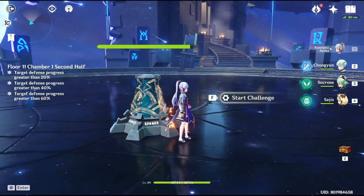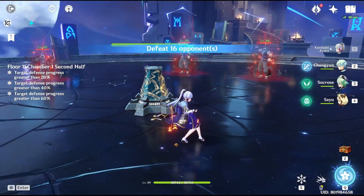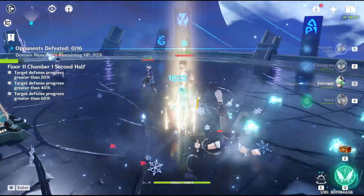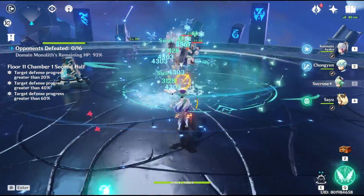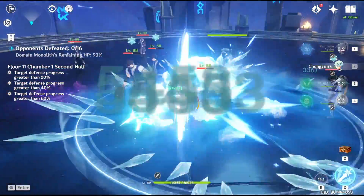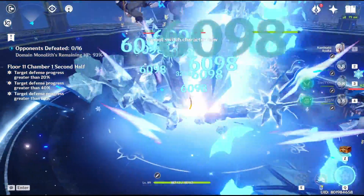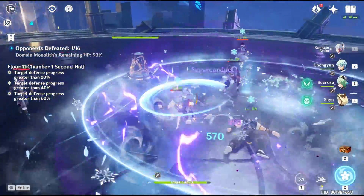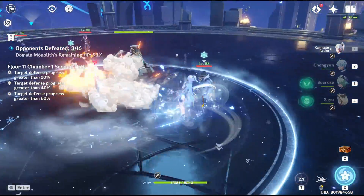Now we come to chamber 1 second half. The first wave we'll be dealing with is a bunch of thieves. Your attention should focus on the big guy — he will be the one focusing on the monolith. Doing so will trigger his royal fans to attack you, but that is okay. Try your best to stay away from the monolith, otherwise they are going to throw their potion and accidentally hit it.